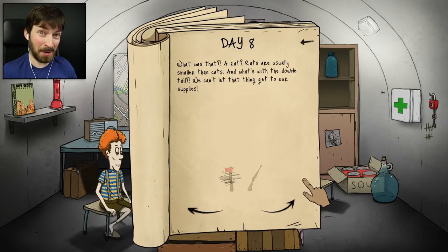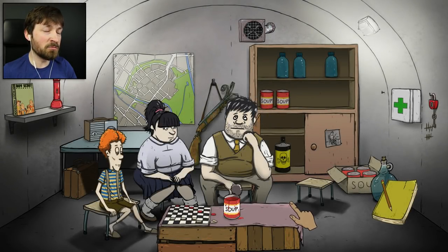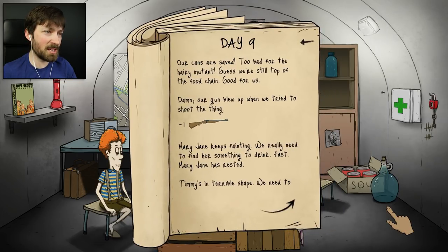What was that - a rat? Rats are usually smaller than cats, and what's with the double tail? We can't let that thing get to our supplies. We're gonna have to shoot it - oh, we don't have the axe! That's the other item that we're missing. Did we just shoot that cat? We did. We broke our gun on the rat-cat. How did you guys manage that? Our cans are saved - too bad for the hairy mutant. Guess we're still on top of the food chain. Our gun blew up when we tried to shoot the thing.